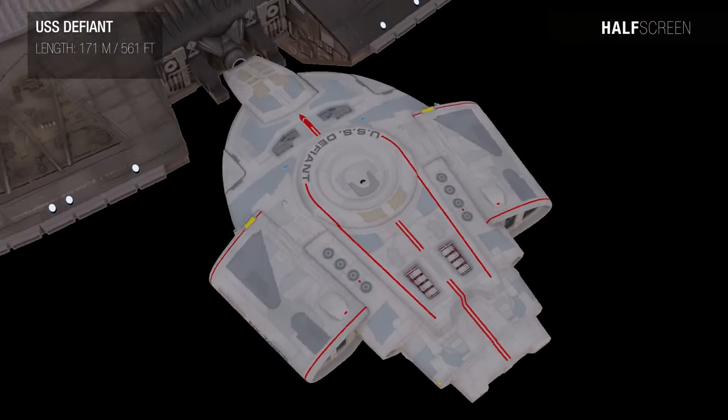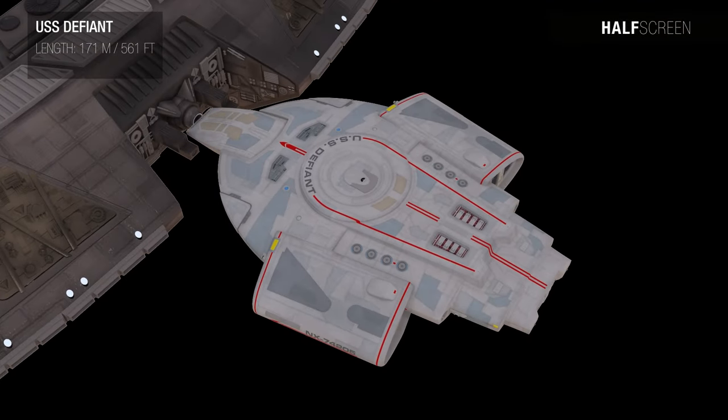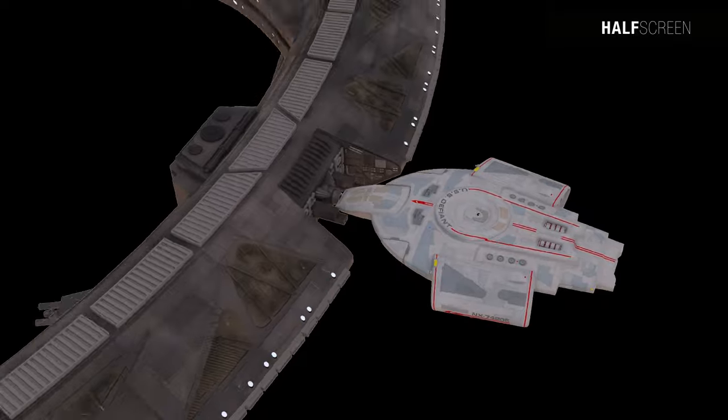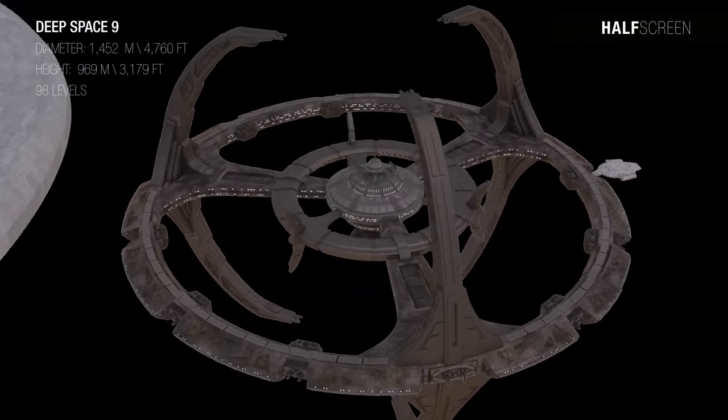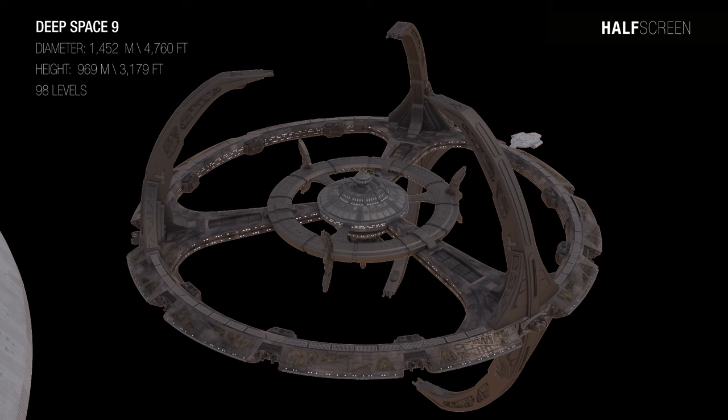For a size comparison, the USS Defiant is around 171 meters or 561 feet in length. Measuring 1,452 meters across and 969 meters tall, Deep Space Nine was one of the largest civilian-inhabited space stations known to the Federation in the late 24th century. It comprised 98 levels divided into 19 sections.